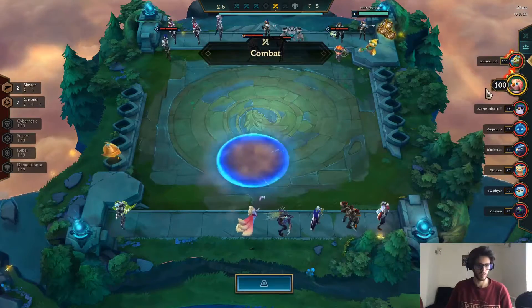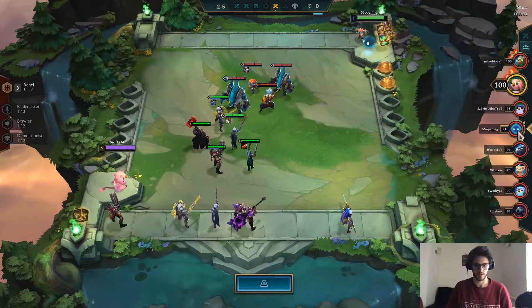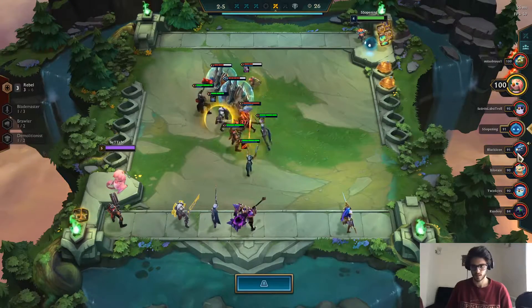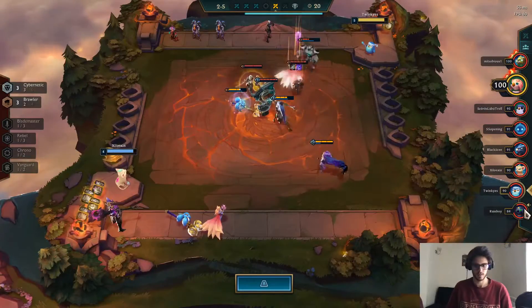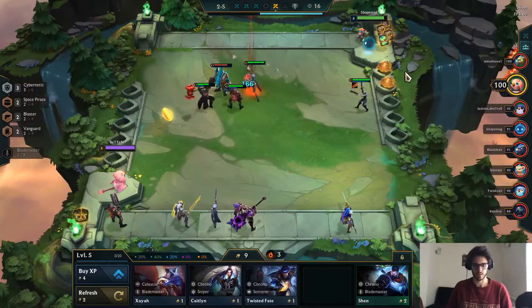Let's see what the other guys are running. This guy is going for Blasters with Chrono. Sniper with Vanguard. The guy that we are currently facing is going for Rebels. This guy is going for Vanguard. Star Guardian and Brawlers with Chrono. So a lot of guys are going for Chrono.